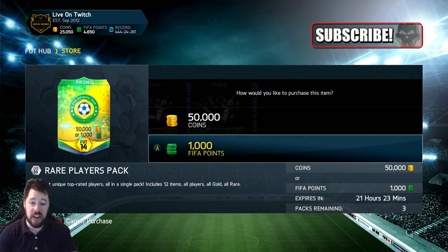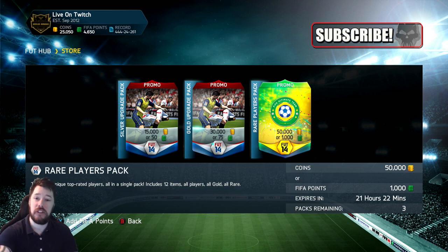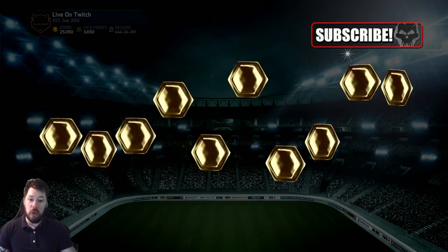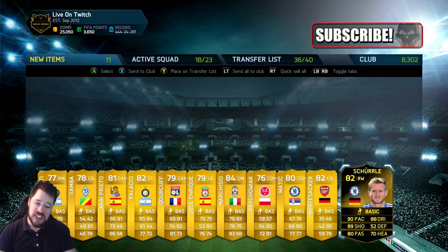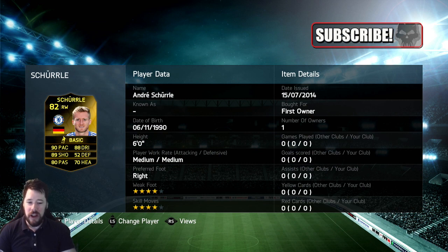Right guys, here we are on the last account. I figured — let's try with FIFA points and see if we get an 85 or higher. Maybe they're like, don't use coins — shit players. Buy FIFA points — good players. EA, prove me right or prove me wrong. We start off with an Inform Sherler! Look at that — we get Inform Sherler! Now he is one that I wanted, just not on this account. I really, really wanted that Inform Sherler on my first owner account. We managed to pick him up with the first pack using FIFA points on this account.